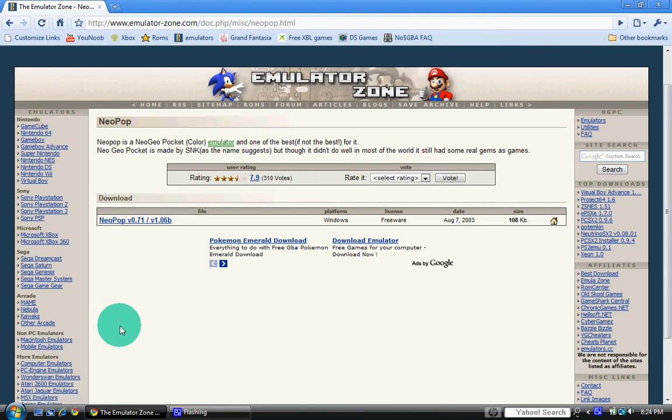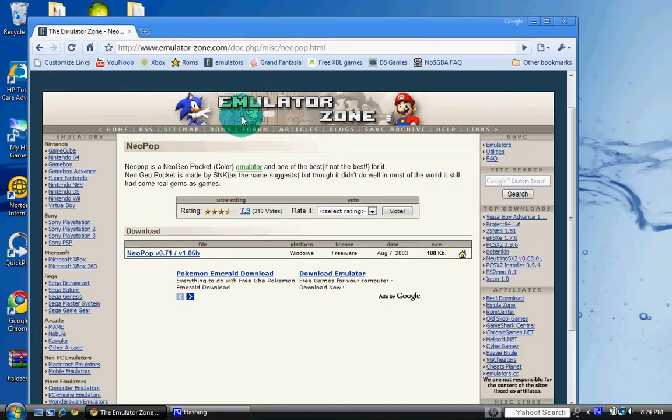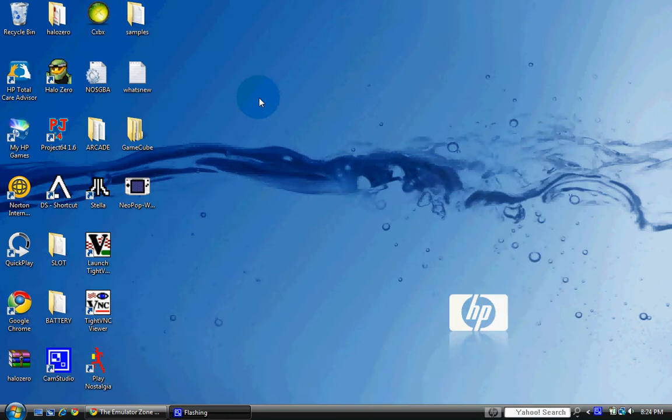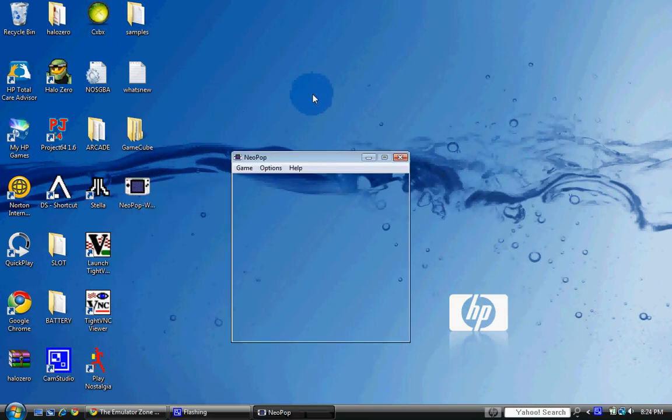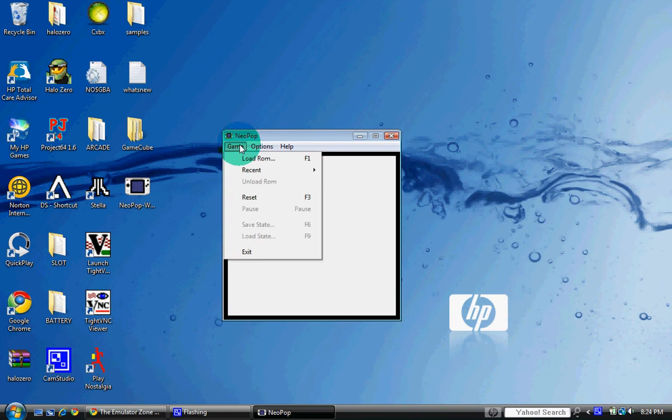It doesn't really matter where, but just make a folder so it can hold all your ROMs for the Neo Geo Pocket. Once you've got your folder for your ROMs, we're going to go get the ROMs now. This is the emulator right here that you guys downloaded.